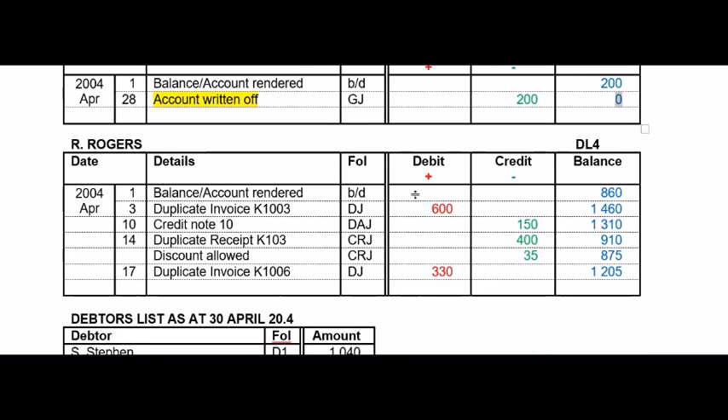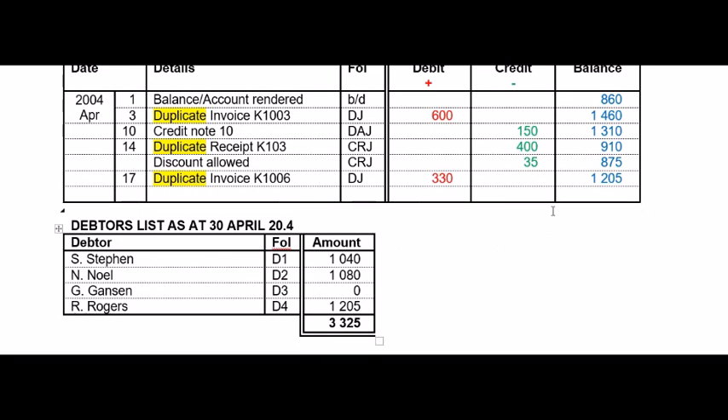R Rogers — same thing. Remember to make your plus and minus signs; it helps you update your balance every single time. Remember to write 'duplicate' if it's an invoice or a receipt. To compile your debtors list at the end of the month, look at the last updated balance for every debtor and write it in. That value is important — it must be the same as the balance brought down on the 1st of May in the debtors control account.